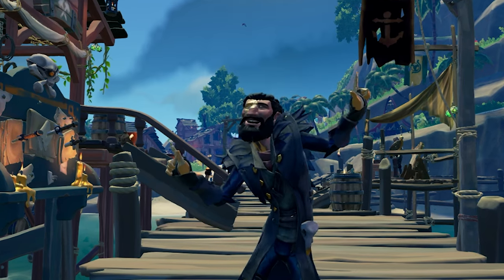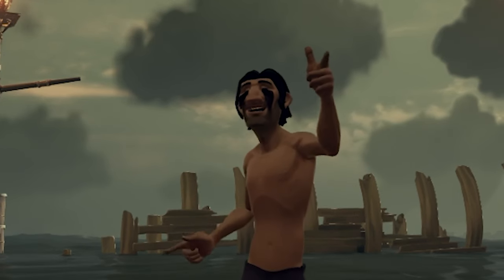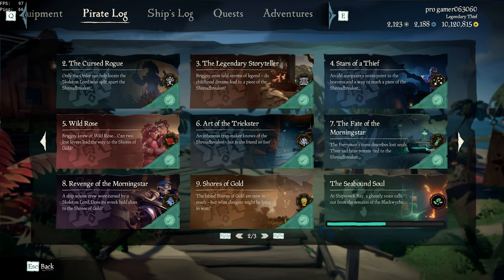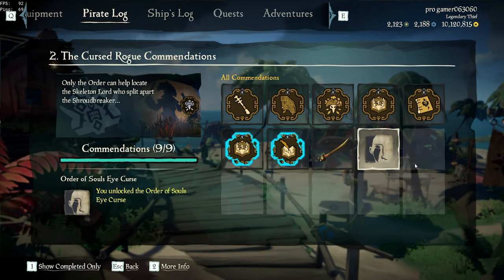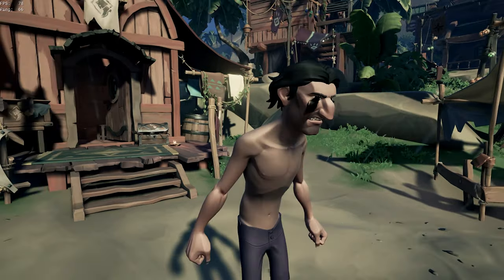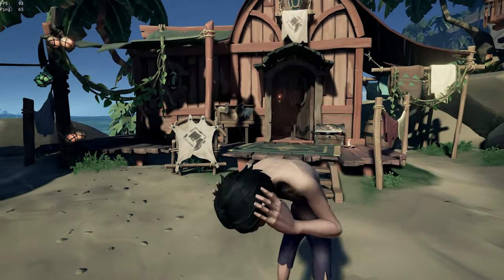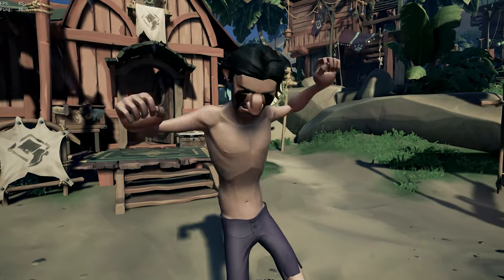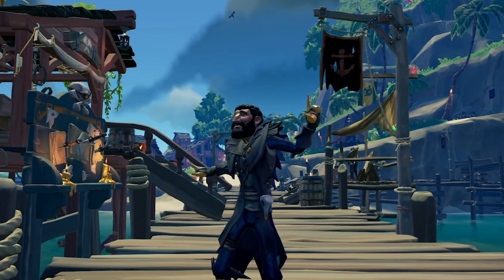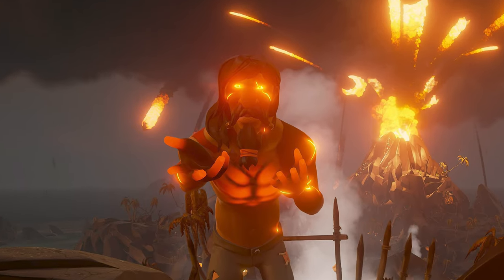To begin, we're starting at the bottom with whatever this is. Yeah, this curse is not really much to talk about. It's obtained by completing the second tall tale, the Curse of the Rogue, five times and finding all five journals within it. This is easily the worst curse in the game — not only is it very easy to get, but it also just doesn't look very good. So yeah, definitely at the bottom.